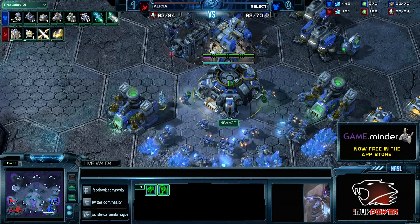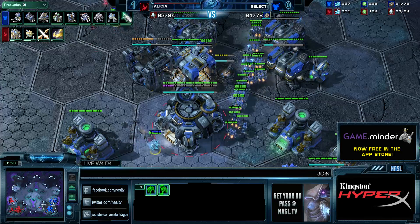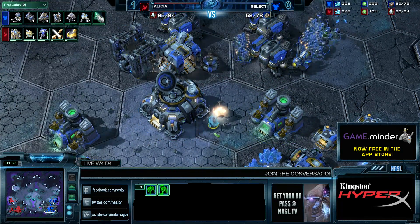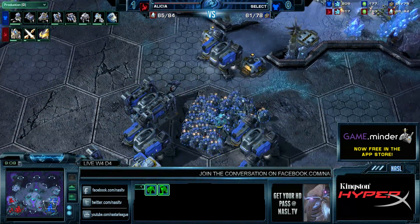How much energy does he have? Absolutely none — he just dropped Mules. He's got 30 energy in his main base, none in his natural. He's going to take really, really substantial damage. The good news is he can build turrets — that's really the lone saving grace he has going for him.